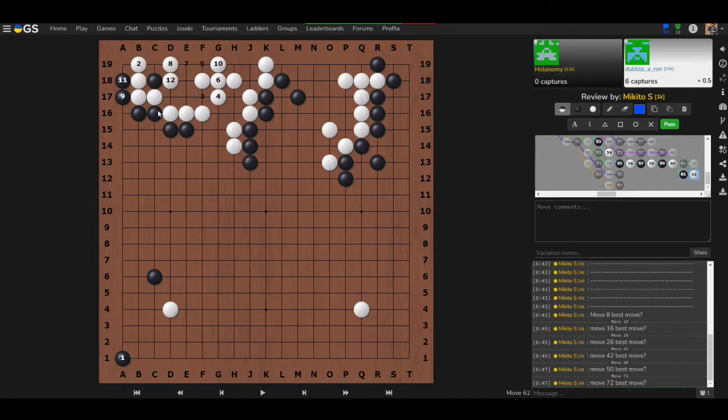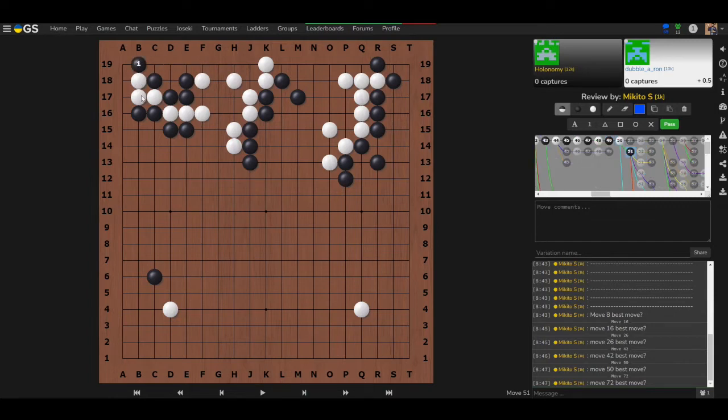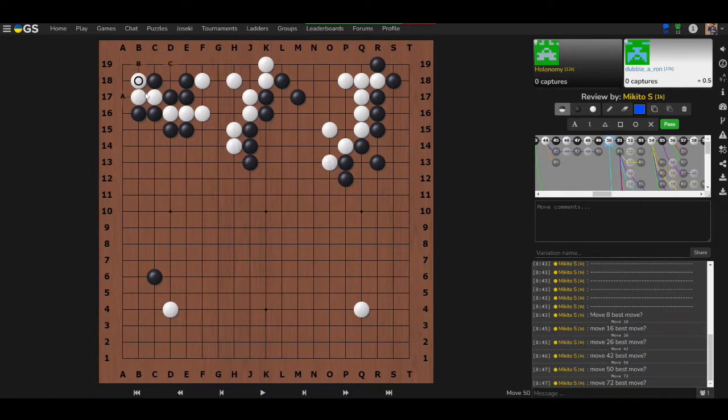How do you know B is the right move? C works but gets very complicated. B is correct because it limits white's options — white only has two liberties now. By playing B, you're creating eye space and limiting white's ability to make extra liberties, stopping white from making extra moves. That's the key insight.